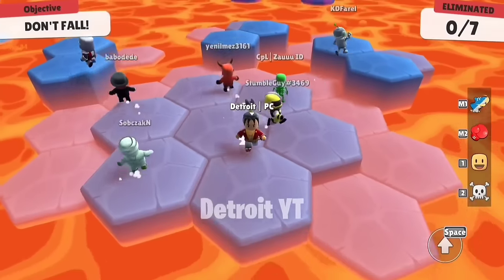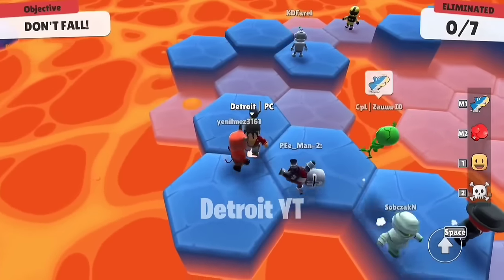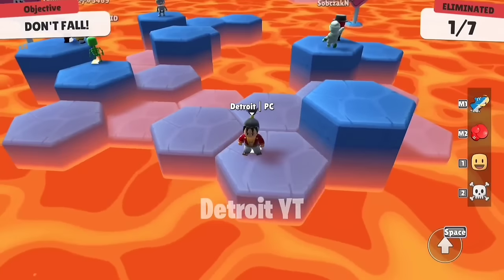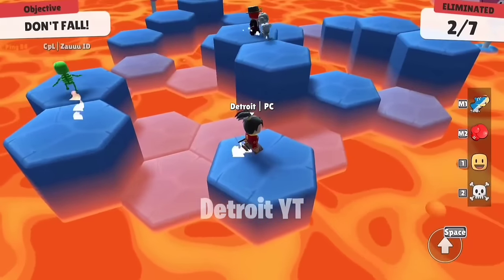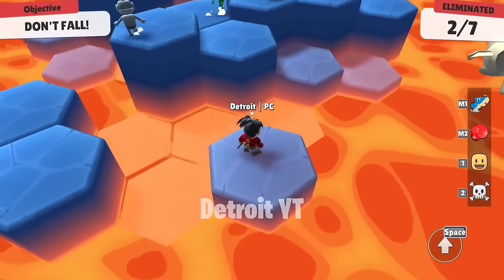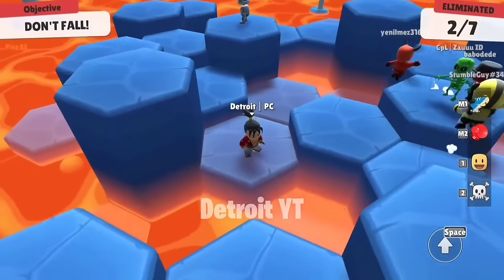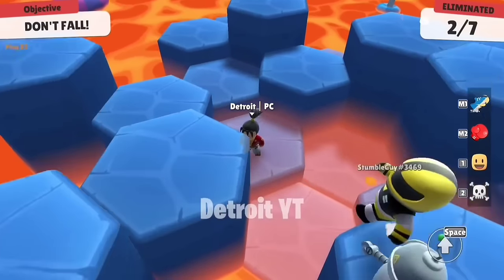If you don't have special emotes in the Lava Land map but your opponent has special emotes, it's very difficult to survive. If you want to win at that time, keep distance from them. You can stay under two blocks — whoever has special emotes will be fighting each other, and if you stay below two blocks you will stay away from them. Your chances of winning will be higher than before.